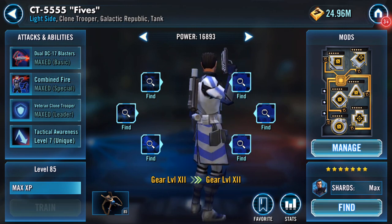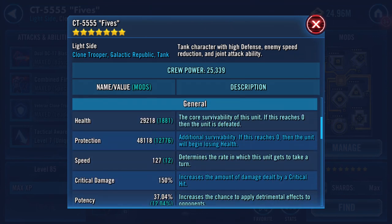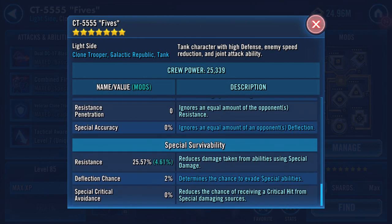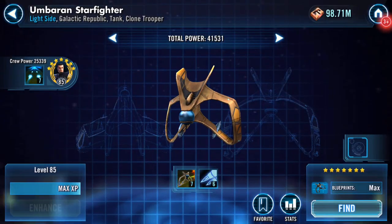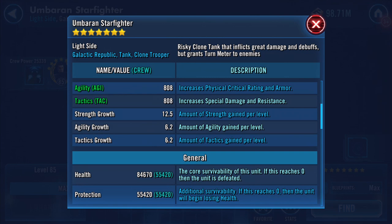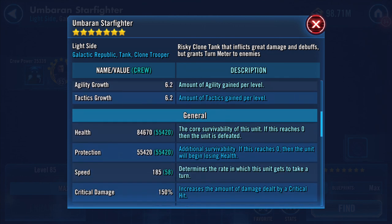I just love all the gold bits flashing through. Here are the changes: 29,000 health and 48,000 protection now on there — those are the numbers. I didn't really do it for him; I did it for the ship. Ship total power is now 41,530. Health has increased from 82K to 84,600 and protection is up to 55,400 — so that's up to about 140K health and protection combined. And the speed has jumped by three, up to 185.